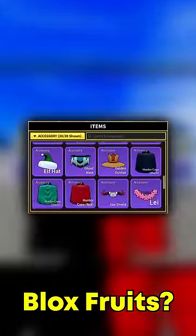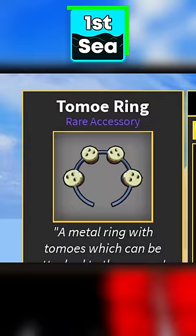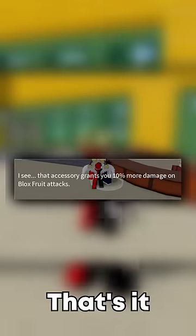What is the most useless accessory in block shoots? Well, it's an accessory that you probably don't even have, and it is the Tomoe Rings. This accessory literally gives 10% more damage on block shoots. That's it!